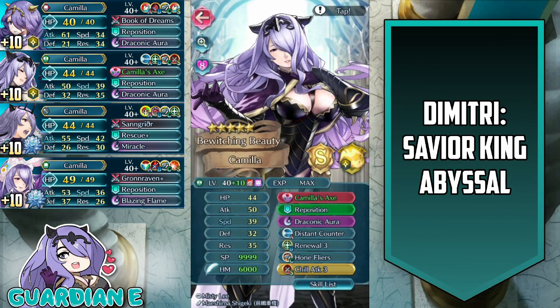Let's take a look at the Camillas themselves and what adjustments we made for this map. We'll start with vanilla Camilla — she's merged at plus 10 with a speed asset. Has Camilla's axe with special refine, reposition, draconic aura, distant counter, renewal, hone flyers, and chill attack 3. Didn't actually make any adjustments to vanilla Camilla this time around.